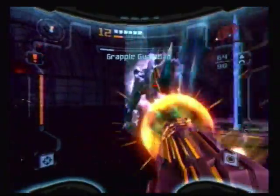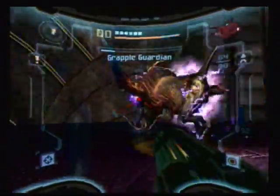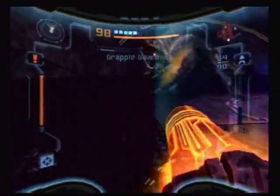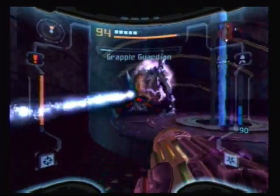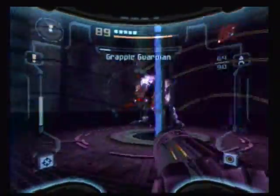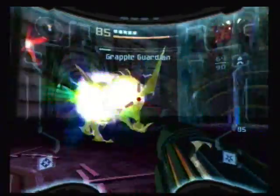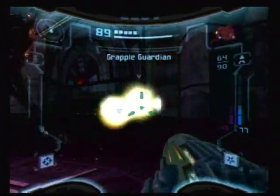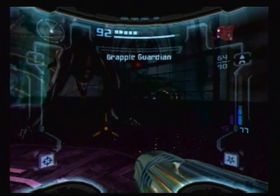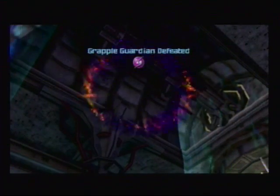Grapple Guardian injured — grapple-powered darkling. Target will use grapple energy to protect itself; damage to its eye will disrupt this ability. I got Majora's Mask 3D — it's a pretty nice game, Majora's Mask is really neat. I might as well just be using Light Beam at this point. Because he is dead! A whole lot easier after the previous two boss fights.